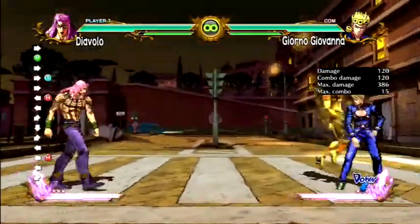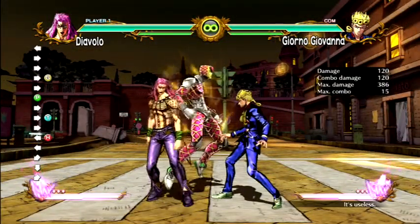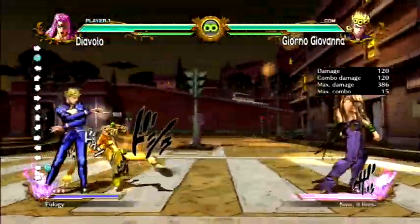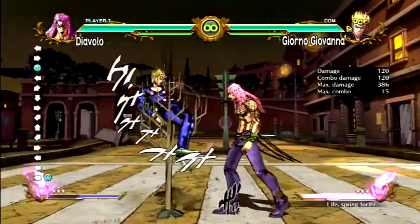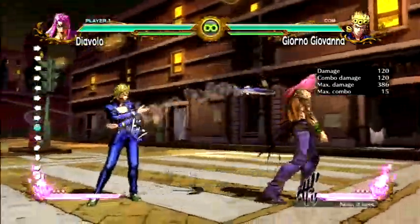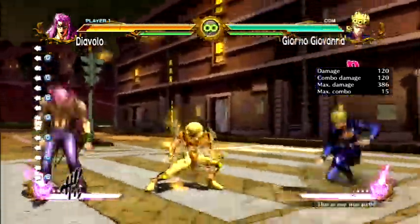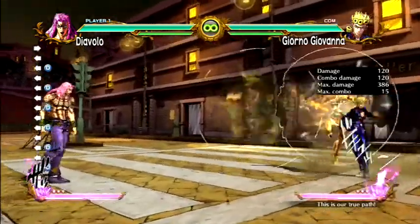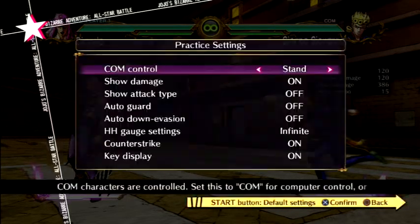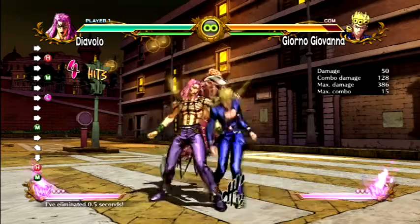He's basically a big countering character. Even his great heat attack is a counter. And his super attack — it doesn't do any damage. It just gives you the ability to do that fancy sidestep automatically without any effort. I see that super as kind of a waste of a power bar, since you need your power bars to do your Putsun Cancels for your combos. Those are pretty much vital in using Diavolo.